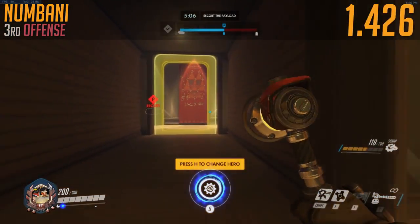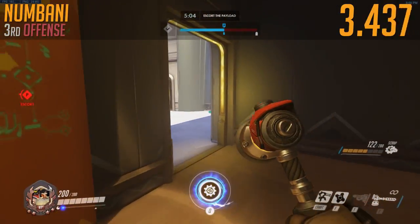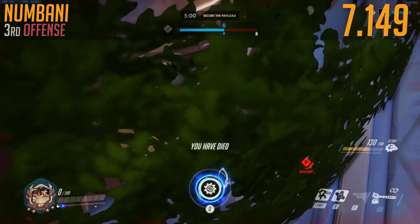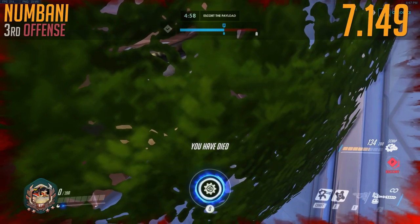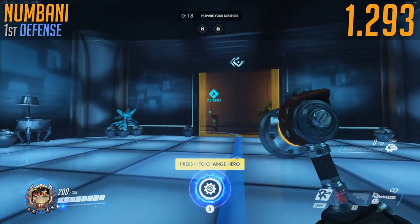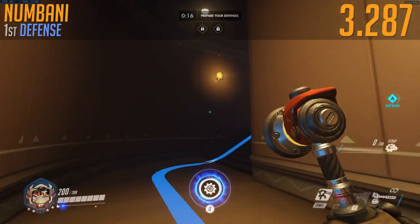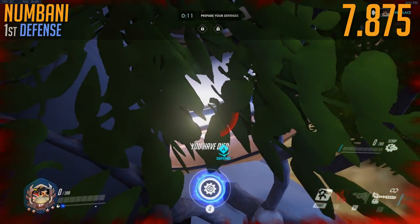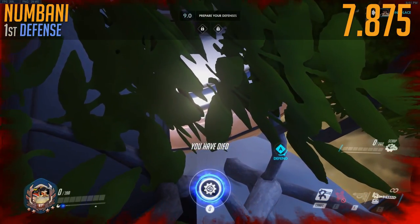Numbani third offence. You're gonna want to take the right hand exit again, and again, and then just take it off the map. It's not that hard. 7.149 seconds. Numbani first offence, going back to the basics and taking a left, and then another left — pulling a Yui. Straight off the map. I slap my desk. My knuckles hurt. 7.875.